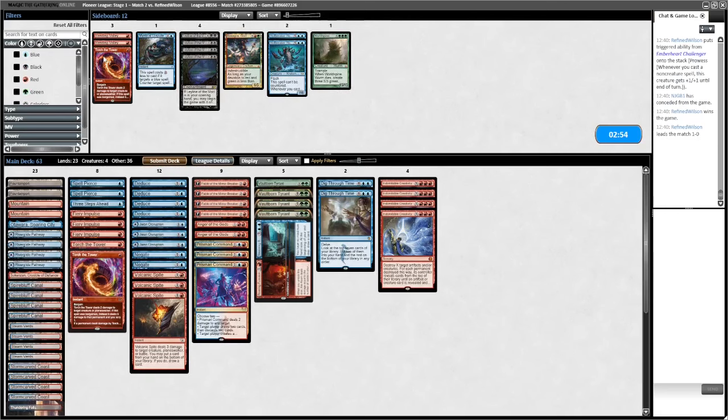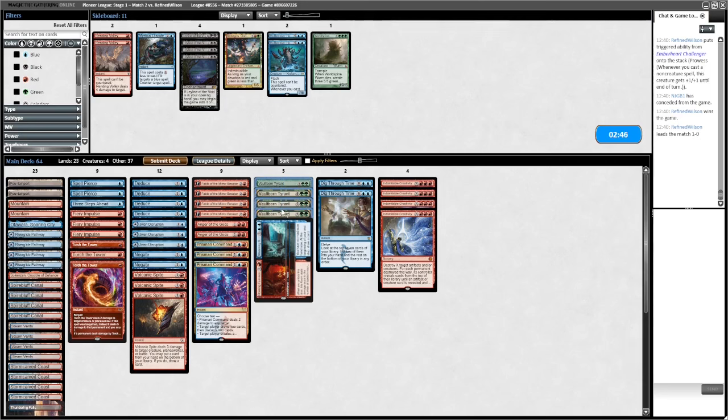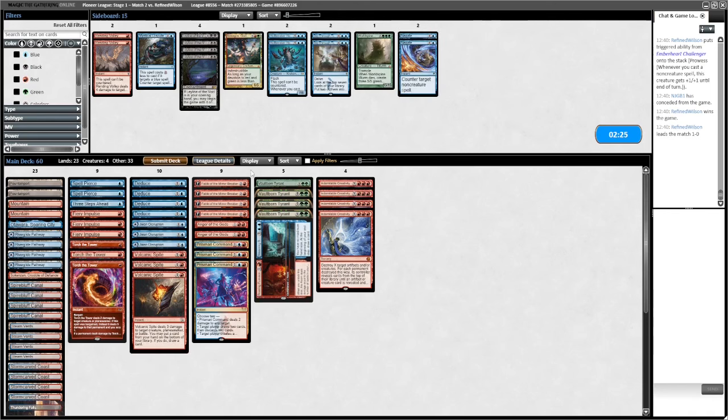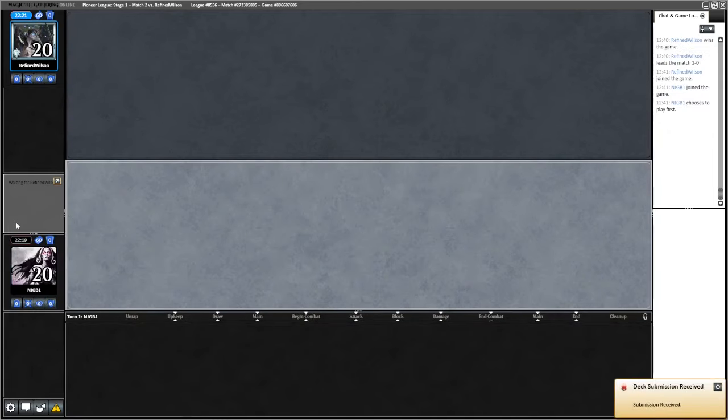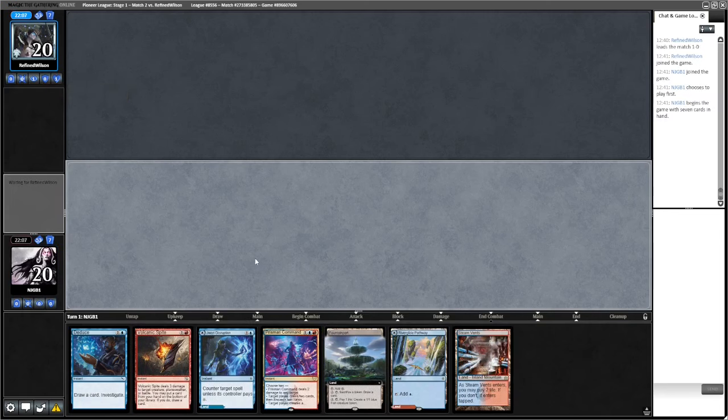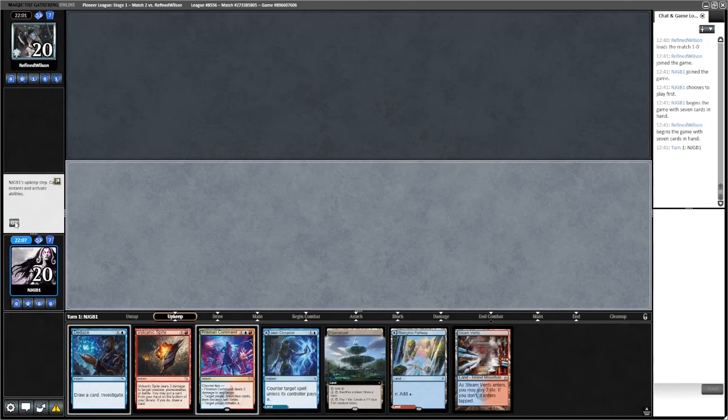Anger of the Gods, Negate, probably Torch the Tower. Vaultborn Tyrant does gain a load of life - this might actually be a Vaultborn Tyrant matchup because you can Creativity for one. Cut the Dig three times. Three Steps Ahead is interesting - Negate's probably a little bit slow. Yeah let's go with that. We might just want a Creativity on turn four.